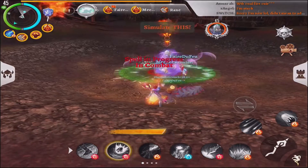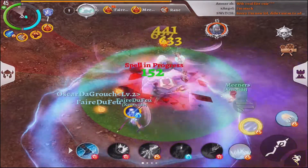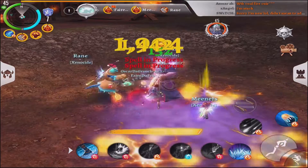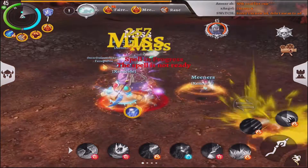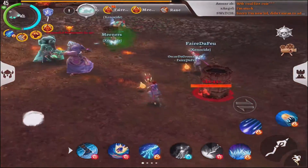Barrels will also spawn and your job is to kite the phantom next to the barrel, kill the barrel, and it will explode more than 80% of the phantom's health. After the phantom dies, you do not need to kill the other barrels. They won't hurt you. Repeat this until the boss is dead.